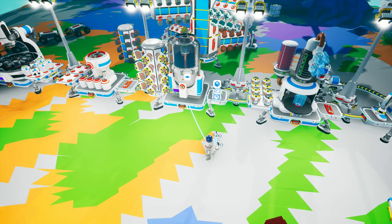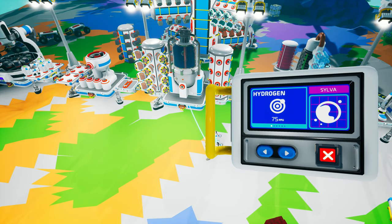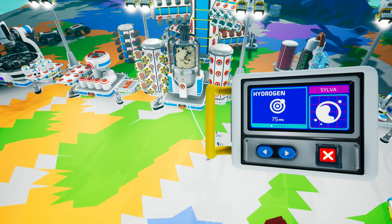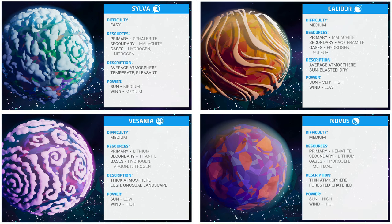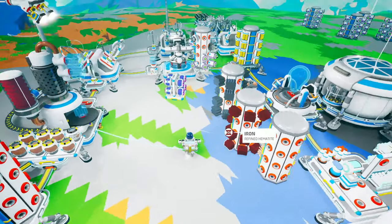Before you can even make hydrazine, you're going to need a couple of other things: an atmospheric condenser and the hydrogen that it collects. The good thing is you can set up the atmospheric condenser with some larger storage options and just let it run while you go out and collect ammonium. Hydrogen is available on Sylva, Calidor, Vesania, and Novus, and it doesn't really matter which of those you set up your atmospheric condenser on.